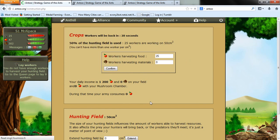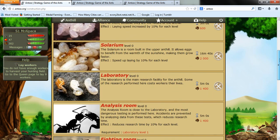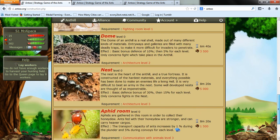Buildings — oh, this is good stuff. Mushroom chamber, food warehouse, material warehouse, incubator, solarium. Laboratory, Texas Laboratory. Narciss room, fighting room, barracks. So much stuff for me to get eventually.